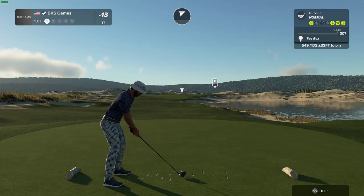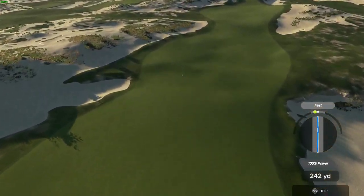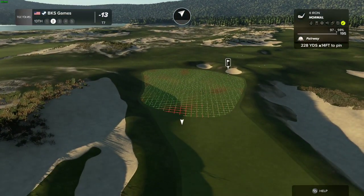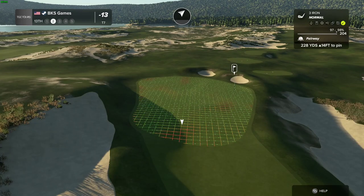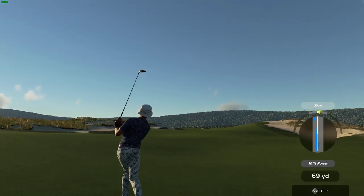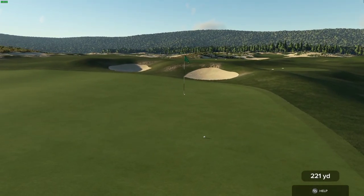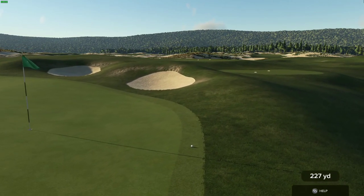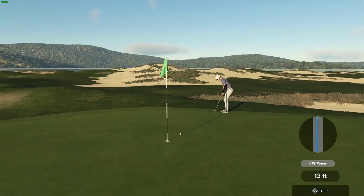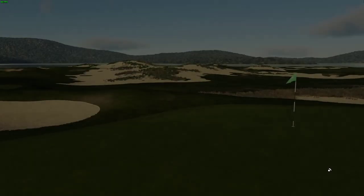Best of luck here on this par five. Good job. About 230 yards from here. This is what our third shot's looking like. And that will drop for eagle. Fifteen under par is your score.